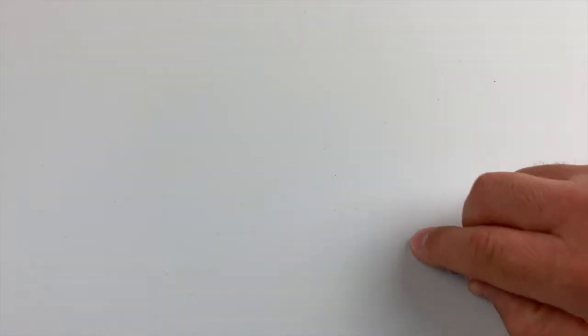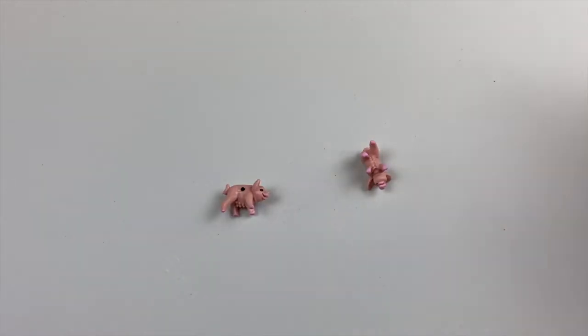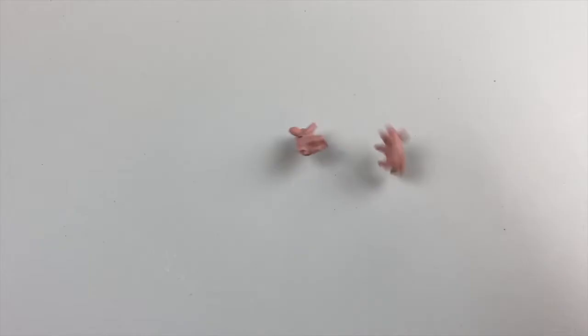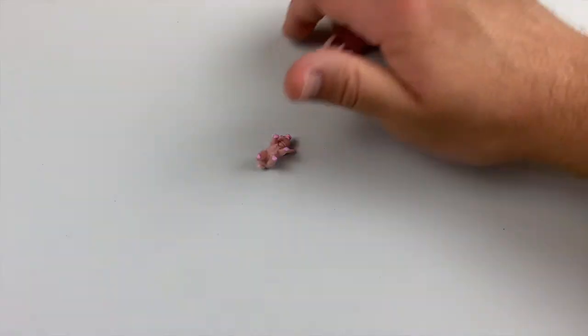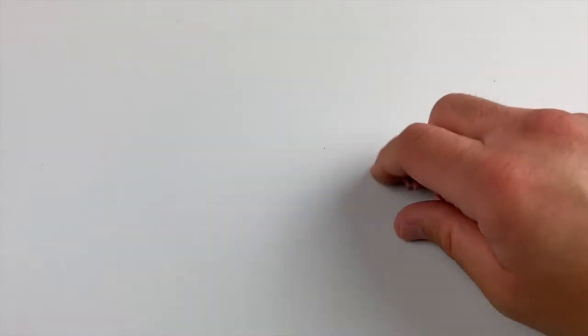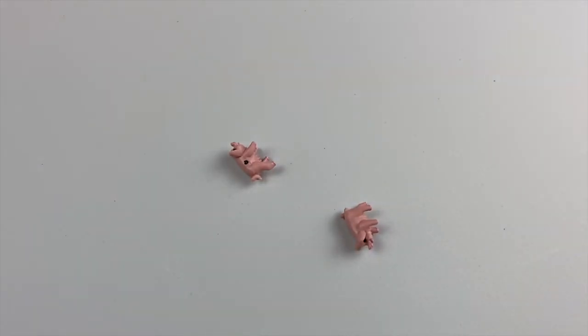Begin the game by choosing who is going to go first. That player starts rolling the pig dice. As they roll, they will get certain combinations that allow them to earn points. A player may continue to roll until they choose to stop or they bust. Let's go ahead and take a look at the different combinations that you might throw.